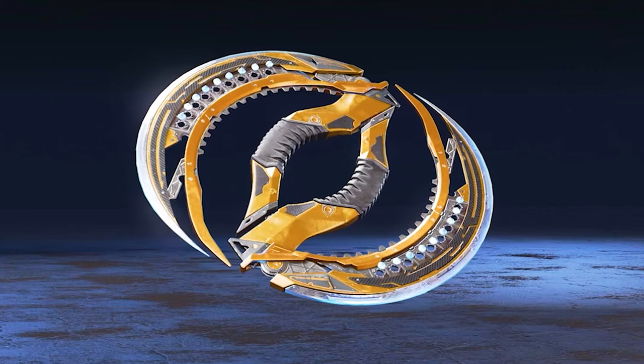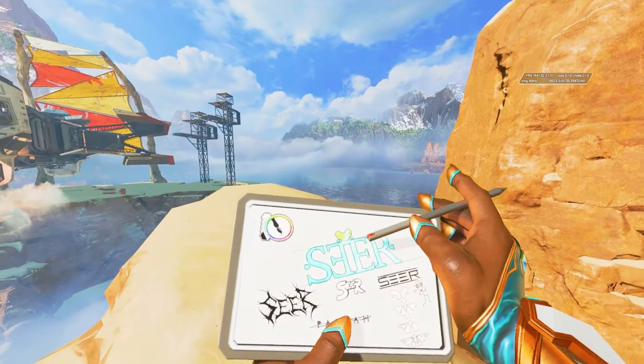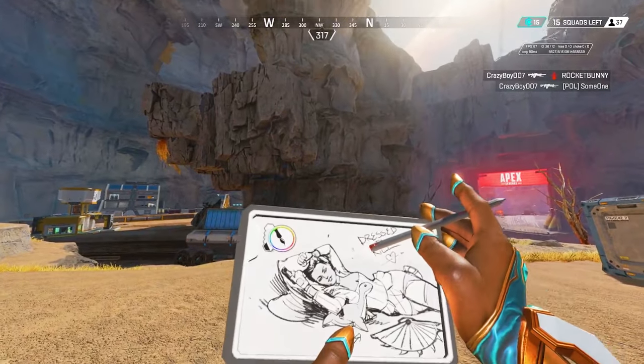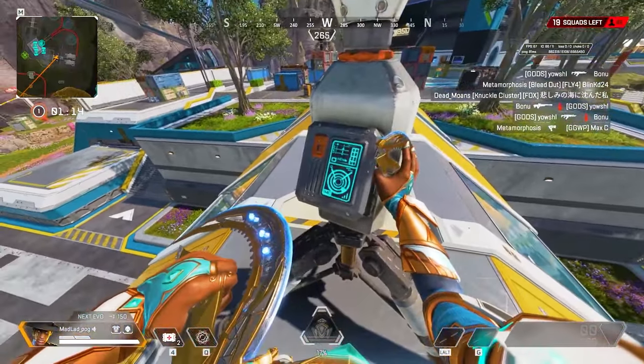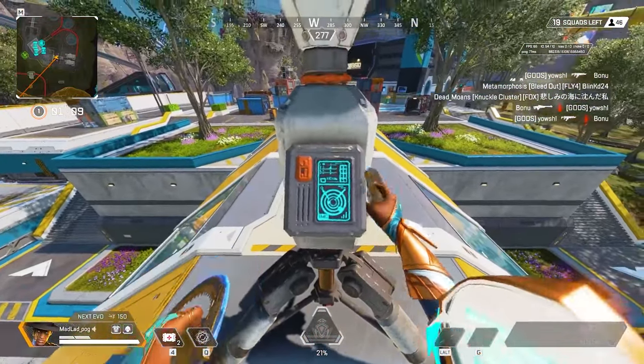Next is Seer's heirloom known as the Showstoppers. Seer has some of the most unique inspect animations, including one where he creates various designs on his drawing pad. Different drawings will pop up, but one of the rarest is a drawing of Loba and Anessi. Also, when Seer is scanning a survey beacon with his heirloom, his micro drones will actually pop out and scan the beacon for him — such a cool little feature.